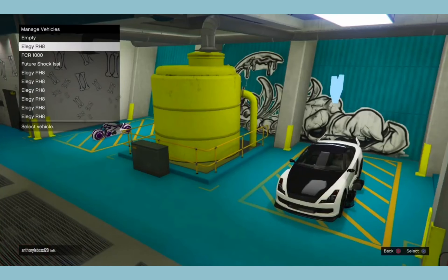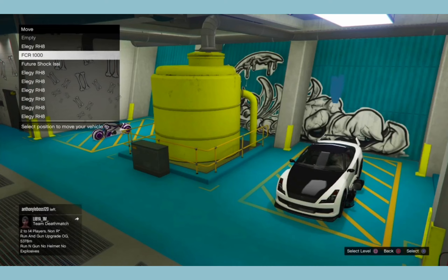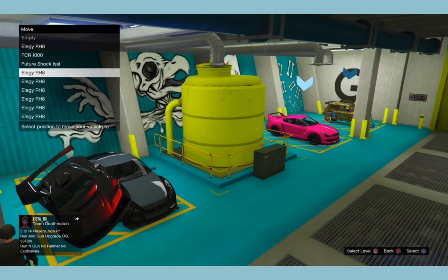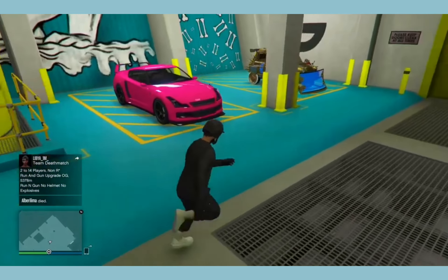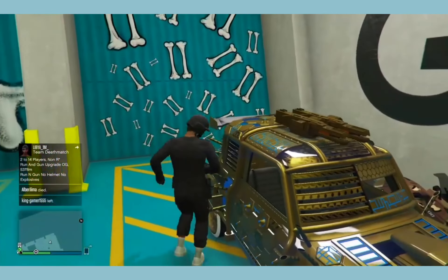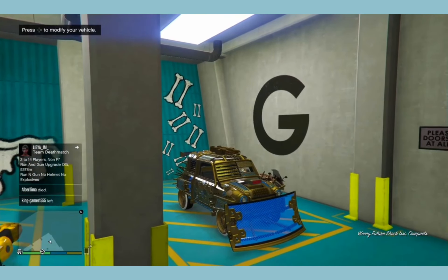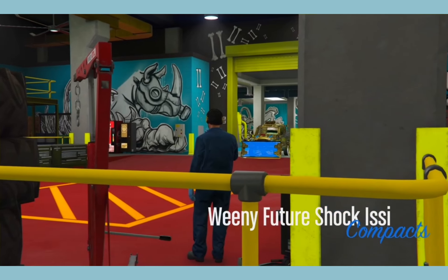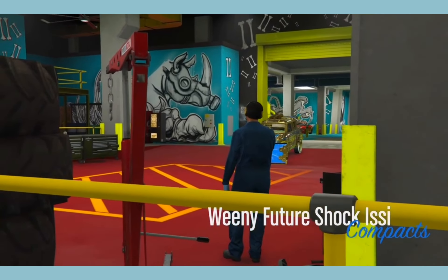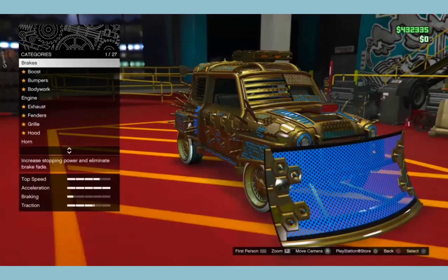What you have to do is swap the original EC classic with a free elegie and then change something on your EC classic. There were cars on top of my elegies probably because I was in a public lobby and the game glitched someone else's arena into mine. Just take the EC classic into the workshop, change the plate, and once you get back to the vehicle management it should show that the free elegie became an EC classic.